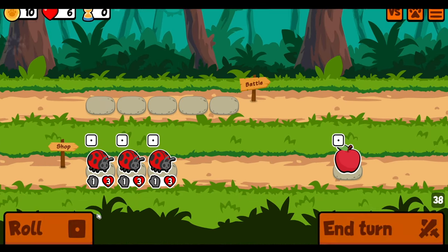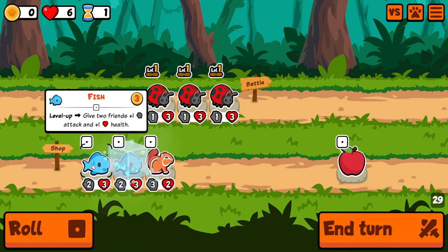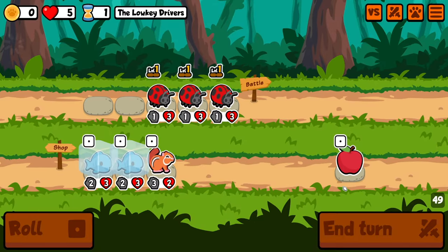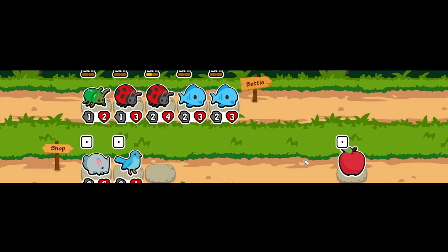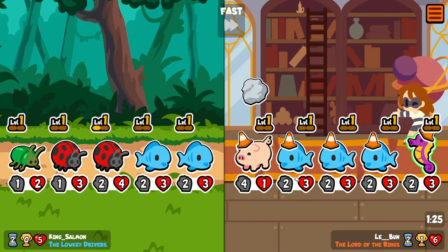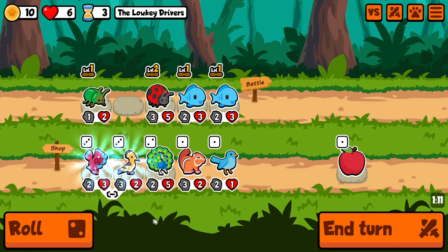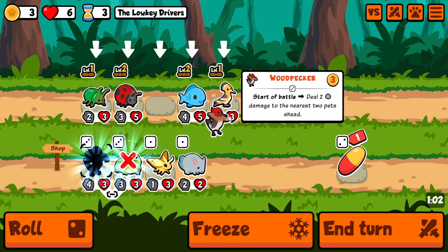Did you see what leaked today for Super Auto Pets? I did not — did it have to do with the Unicorn Pack? It did. They accidentally revealed — they scheduled their Instagram posts differently than their other posts — that some of the pack backgrounds are getting a nighttime variant. Like, if you're looking at anything just sitting there during the daytime, it'll change based on if it's an odd or even day. That'd be cool. I'll have to check that out — it's probably in the Unicorn Pack Twitter sneak peek discussion thread on the Discord.